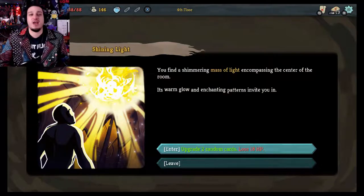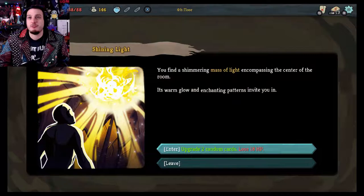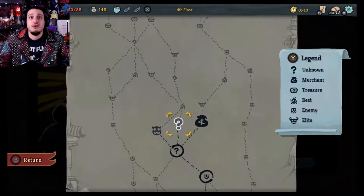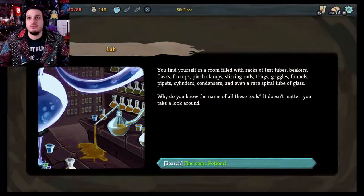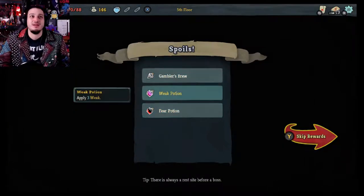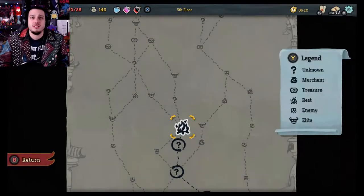You find a shimmering massive light encompassing the center of the room. Its warm glow and enchanting patterns invite you in. Upgrade two random cards, lose 18 hit points — that's fine, it's not permanent. Now let's go to the other question mark. You find yourself in a room filled with racks of test tubes, beakers, flasks, forceps, pinch clamps, stirring rods, tongs, goggles, funnels, pipettes, cylinders, condensers, and even a rare spiral tube of glass. We just picked up some potions. Apply three weak — I definitely want that. Apply three vulnerable or discard and draw. Fear potion is useful.